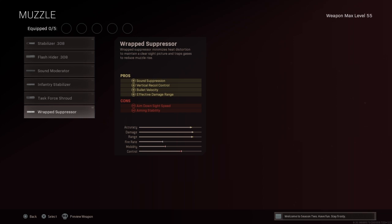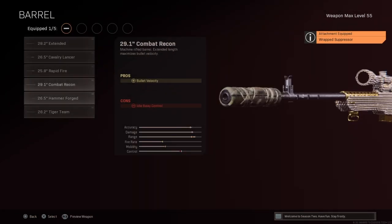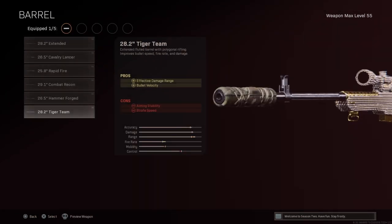We have the Wrapped Suppressor. It does hurt your aiming stability — not that big of a deal. The effective damage range and bullet velocity is really what we're going for, and the sound suppression helps a lot. For the barrel, a lot of people go for the Tiger Team barrel, but I don't like having two things hurting your aiming stability. I go with the Combat Recon — if you look at the range bar, it's almost maxed out.